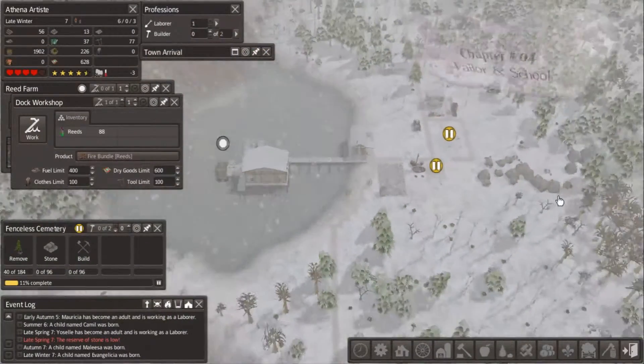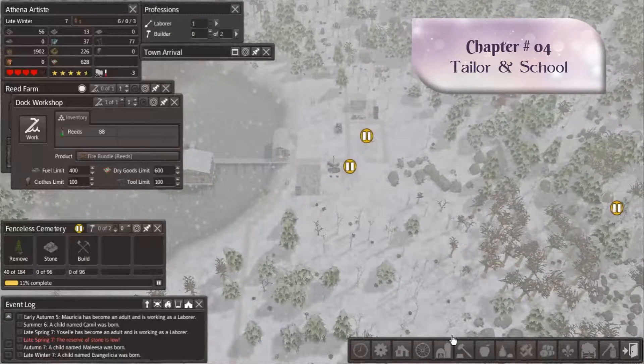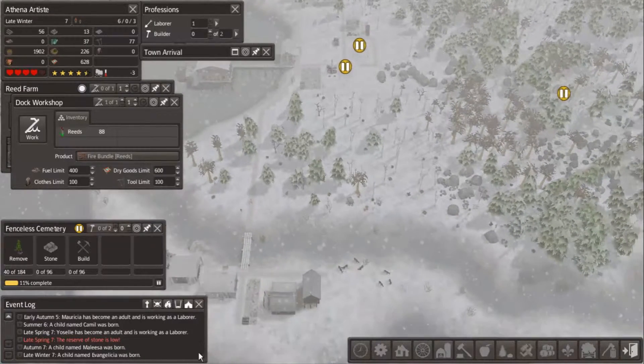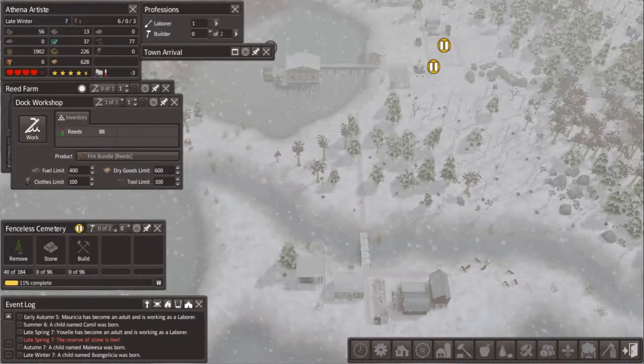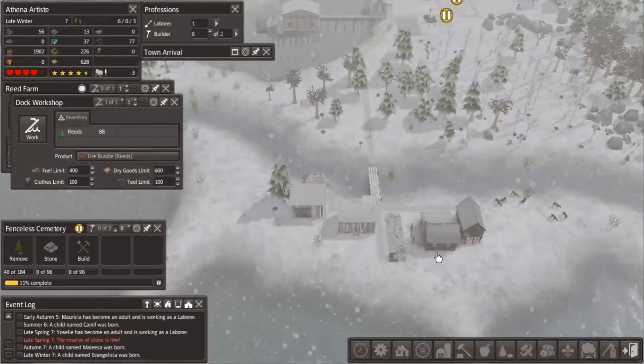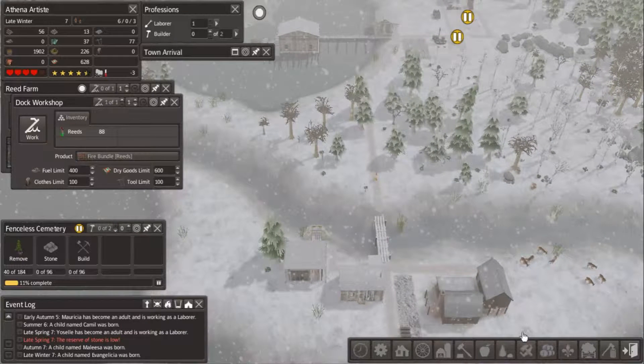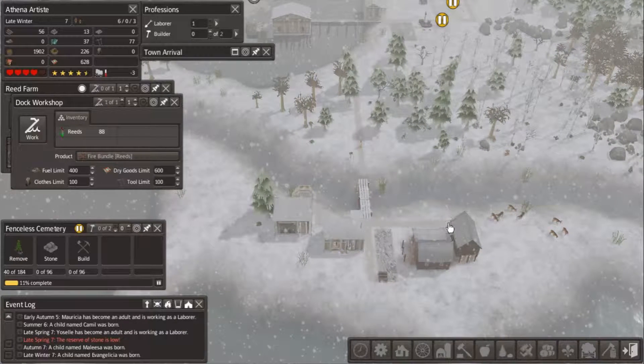Hello everyone, and here we are back with Chapter 4 of my gameplay of Banished with Colonial Charter 1.6, with a very harsh setup and an Adam and Eve start. A shout out and thank you for the comment on my Chapter 3 about the video resolution. I have hopefully fixed that, so this will be back to better quality. I really appreciate all the feedback — you guys are helping me do this better, and I hope you're enjoying them.